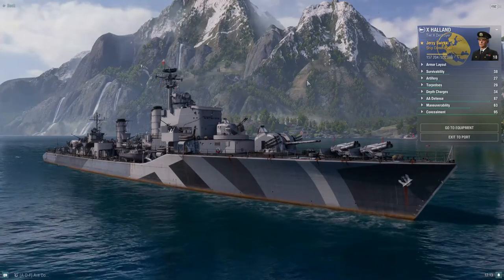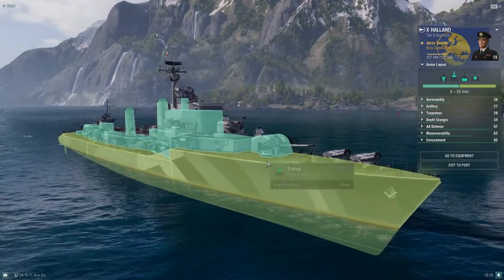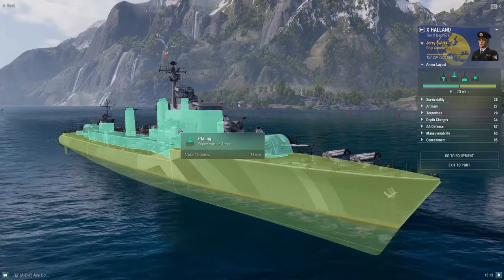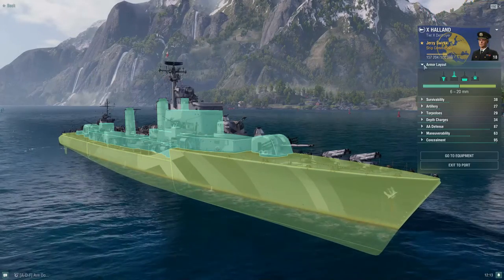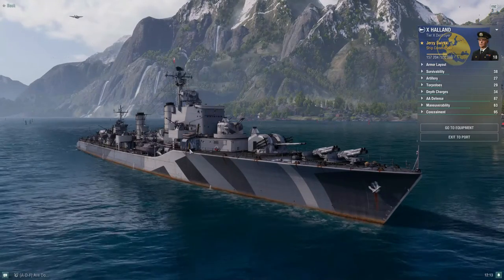We're going to talk about the armor, look at the modules, upgrades, consumables, and most importantly the commander. For armor, it's standard — you've got the 19mm across the hull of the ship and then your 13mm plating. There's nothing different there than your standard tech tree destroyers, at least in that regard.